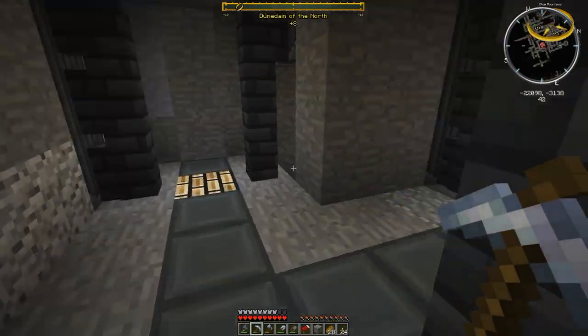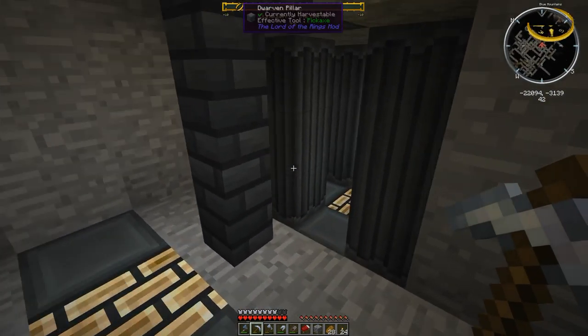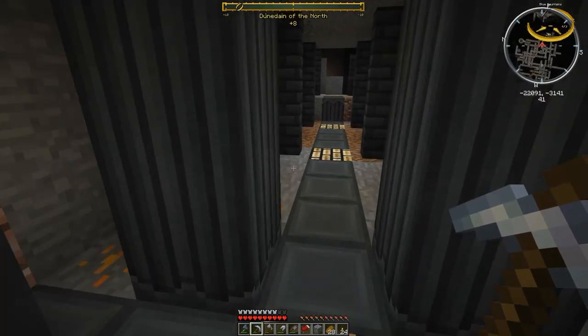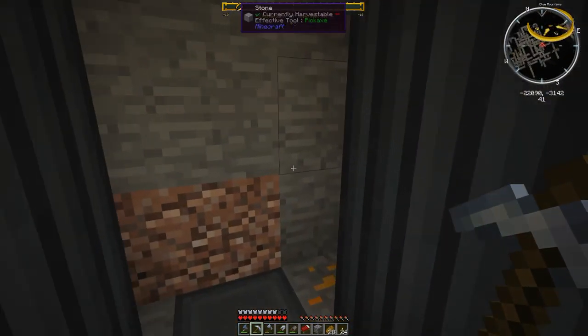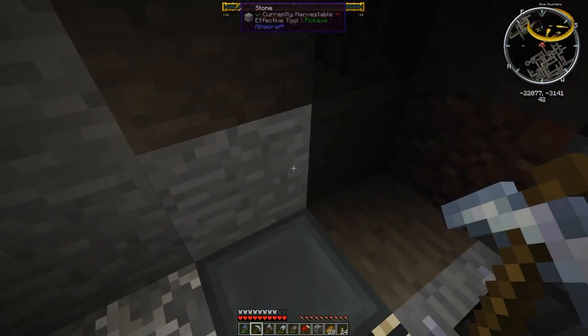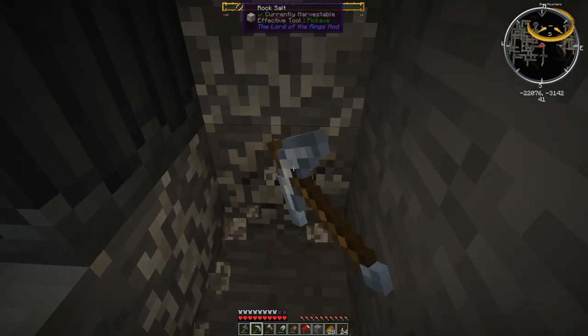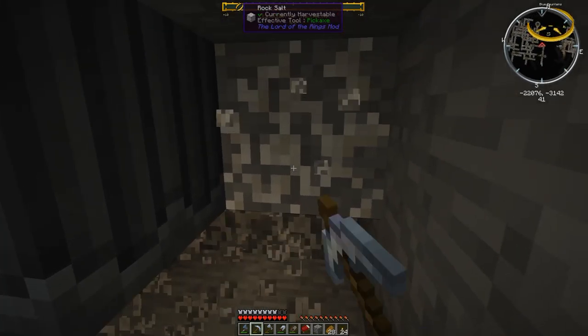So we're going to wander around down here and try to find our way deeper. We're at level 42 right now — see if we can go down a little deeper. At least find a cave so we can get down and try to find some minerals. By the way, you can find chests around here too that might have some stuff in them — torches, glowstone. I'm not going to steal it from the dwarves. I'll mine the stuff off their walls sure, but I'm not going to steal stuff out of chests.